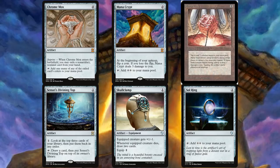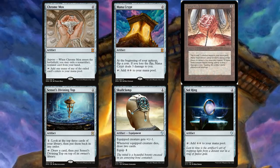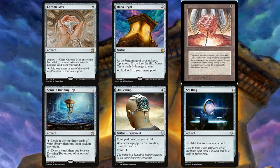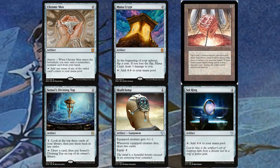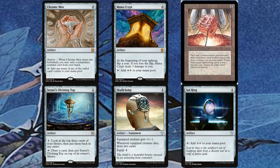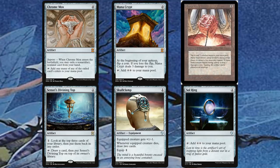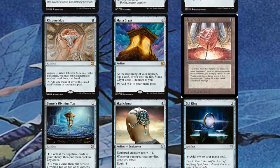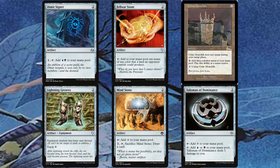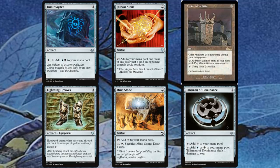Skullclamp is actually a very important card in this deck. Once you get a bunch of mana, you use it on the fairy tokens to draw two cards for one mana — and with another card in the deck you can essentially go pseudo-infinite. We have Sol Ring because obviously. Dimir Signet gives us the colored mana we need, since her activated ability requires hybrid blue-black. Fellwar Stone is another decent way to get mana.